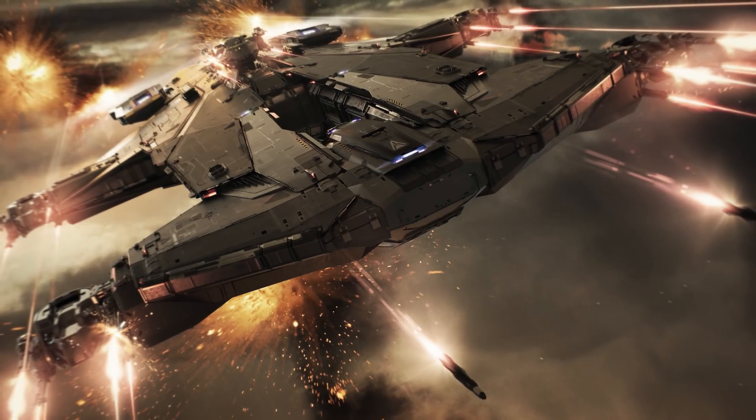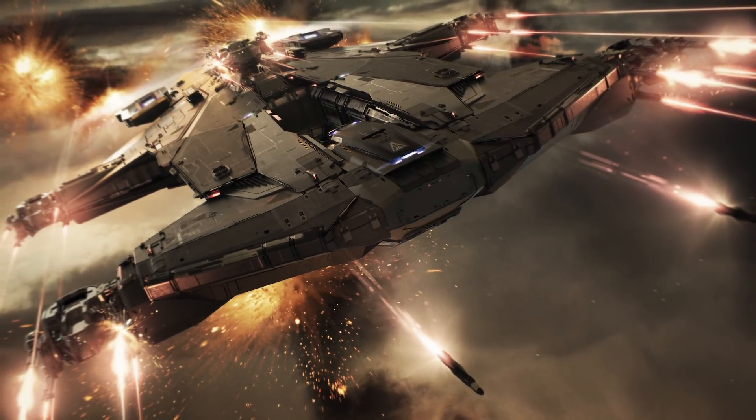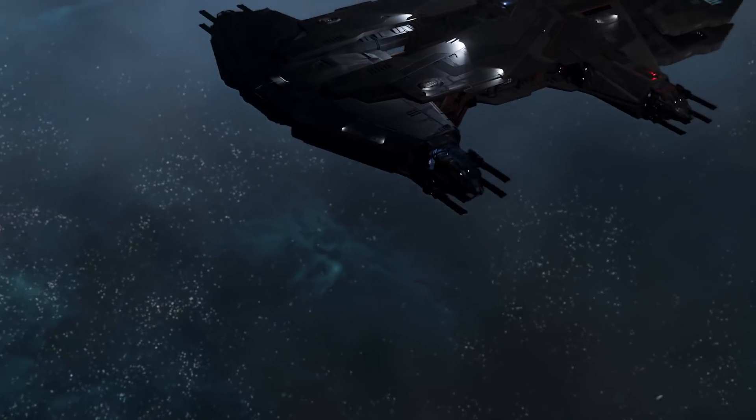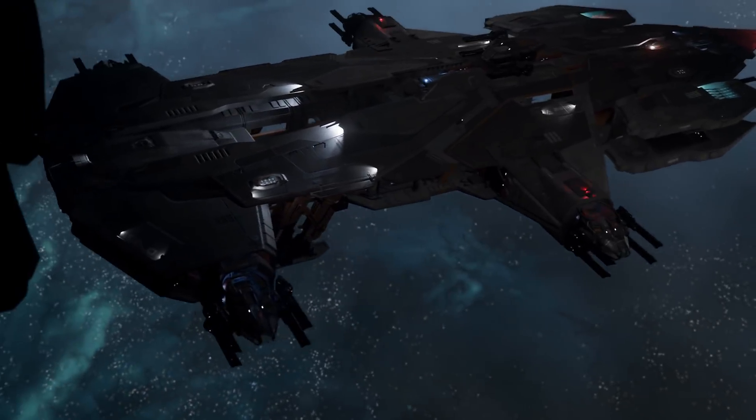We haven't tested this yet, but it could be really good against ground installations as well, because when it's coming down out of the sky it looks quite intimidating. Like, all five turrets can fire at the ground at once — they can just buzz an area and decimate it. It's quite slow and not as fast as some other ships, but it makes up for that by being able to rain down as much pain as it wants with all these guns.